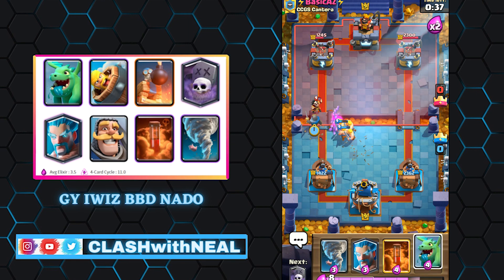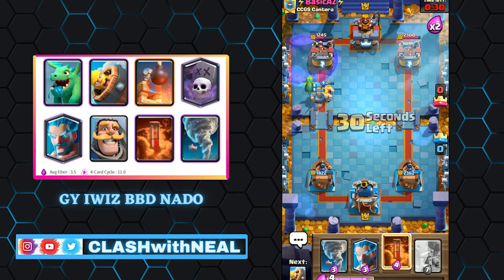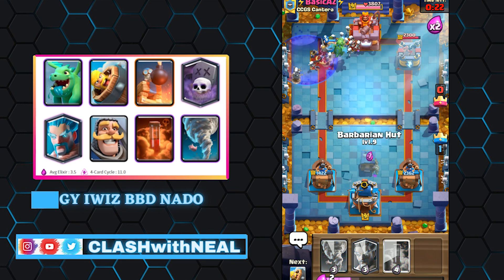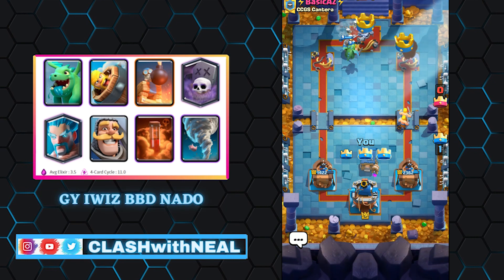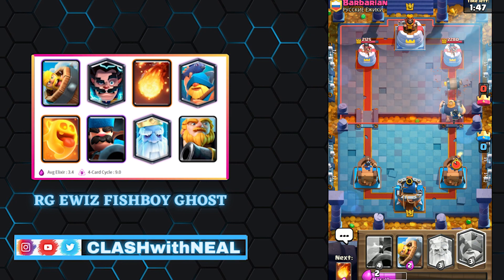Supporting cards in the Graveyard deck: Poison prevents your opponent from defending with swarm troops and forces less effective troops to counter the Graveyard, increasing your elixir lead. Graveyard decks also use units with many hit points effective in defense — in particular the Baby Dragon and Ice Wizard, who can take the aggro of the enemy tower to support your Graveyard. Barbarian Barrel is also a good alternative at only two elixir, supporting a fast Graveyard push.